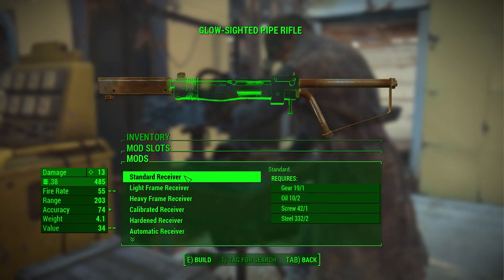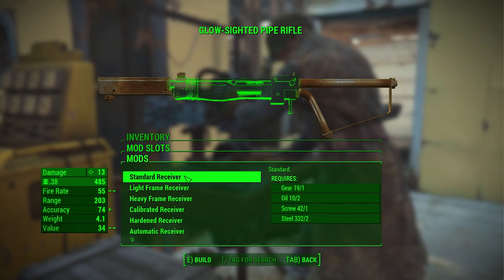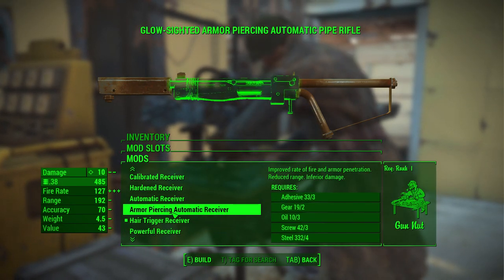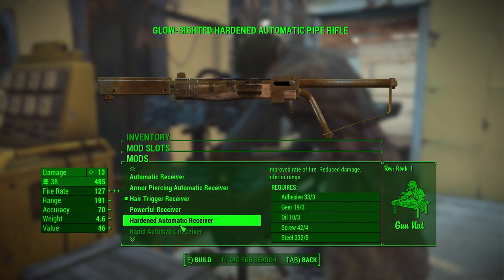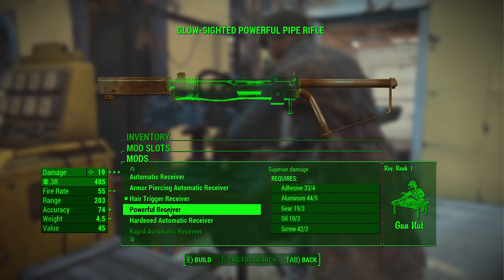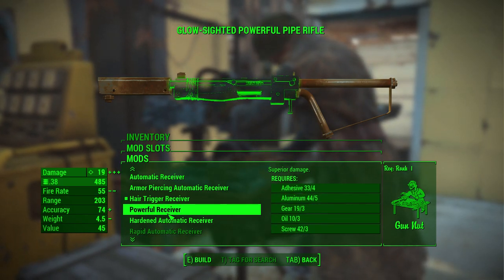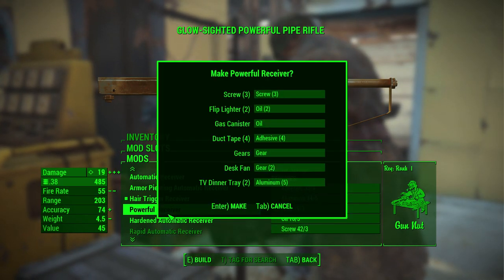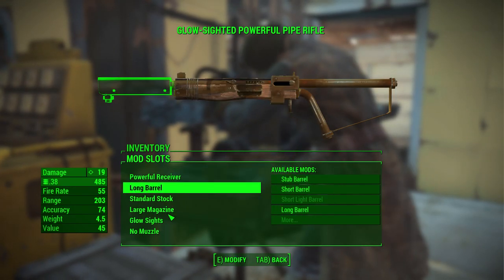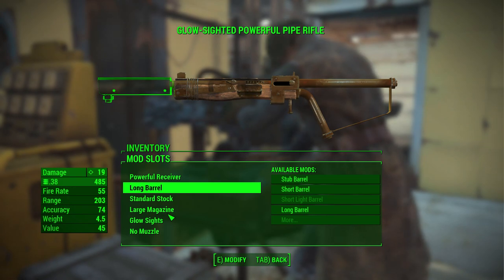The receiver is basically a semi-automatic rifle — tick tick tick tick — and it really does well. One thing I'd definitely want is more power if I can get it, so we're gonna go ahead and build the powerful receiver.